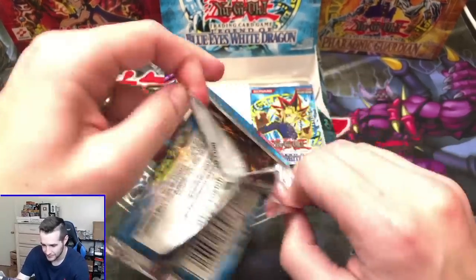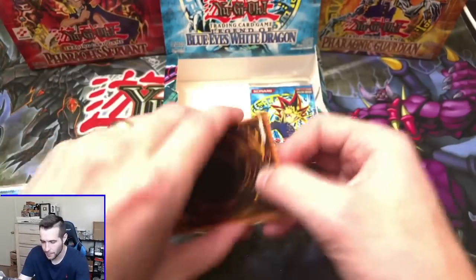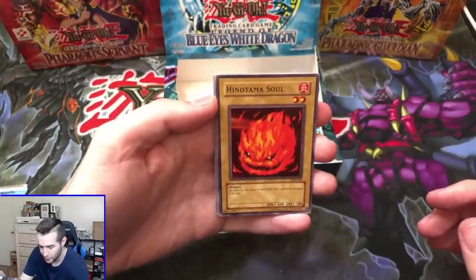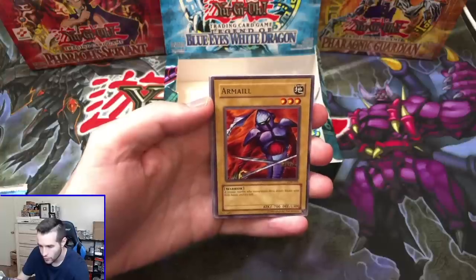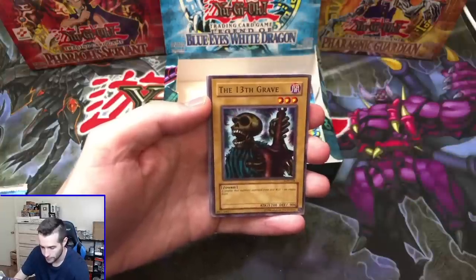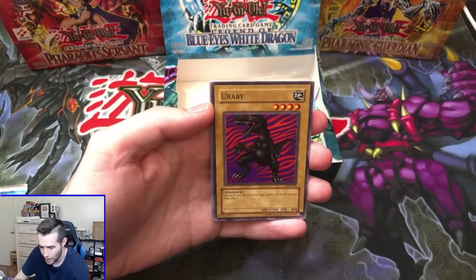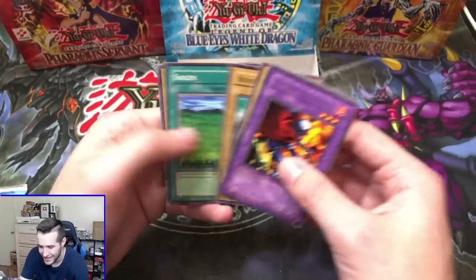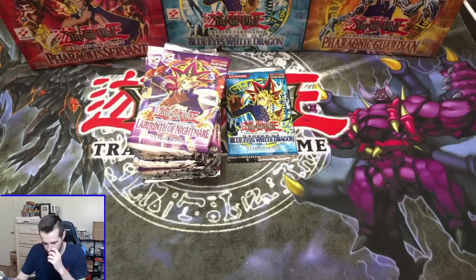Here we go, guys — let's get that Secret Rare. Blue Eyes or Secret Rare — I'll take that. A third Ultra Blue Eyes would be insane. Hinotama's Soul, R-Mail, the 13th Grave, Yorabi, and Cherubin. It's going to come to the last pack — there has to be another one.